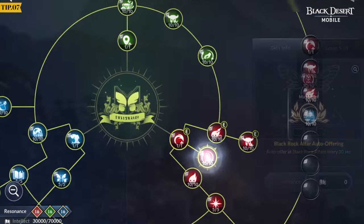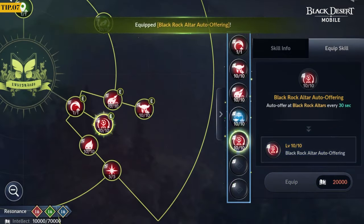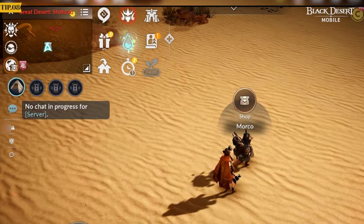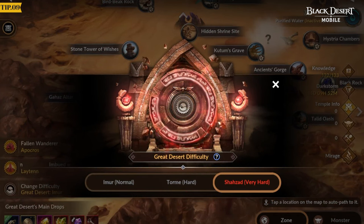Equip the Fairy Skill Black Rock Altar Auto Offering before beginning auto combat in the Great Desert. The globe-shaped icon on the left of the minimap will shine orange when you discover a Wandering Merchant. The Wandering Merchant will only appear on Shahzah difficulty in the Great Desert.